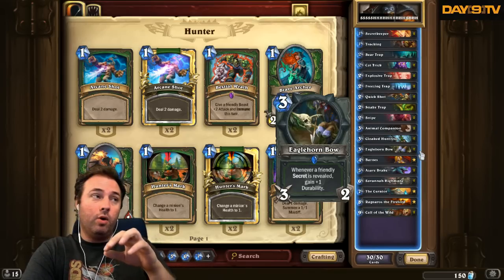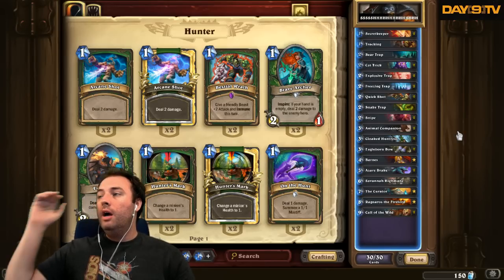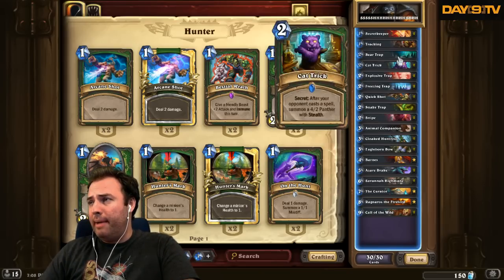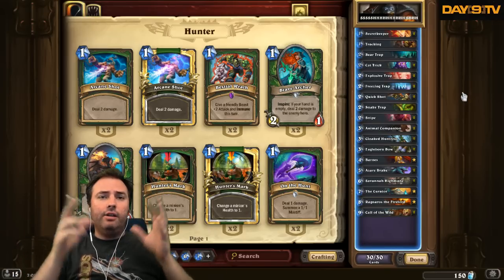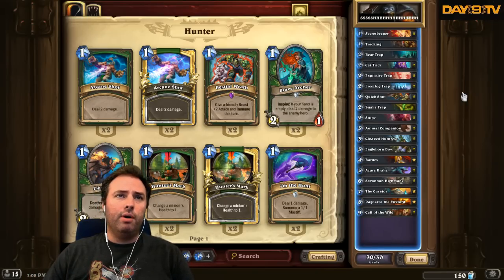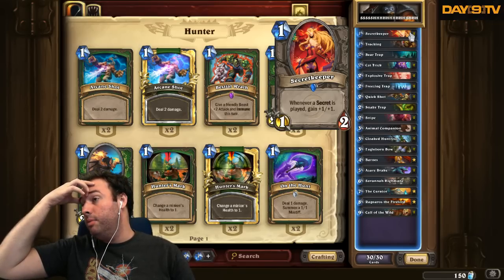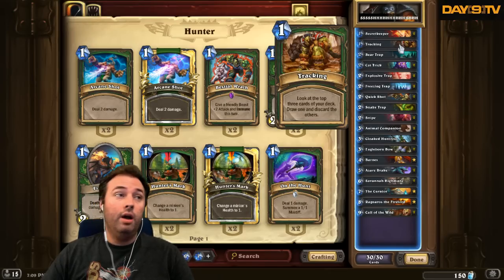This deck from VLPS kind of goes to the extreme. We've got two Snipes, Snake Trap, two Freezing Traps, two Explosive Traps, two Cat Tricks, and a Bear Trap — that's 10 traps. We also have an Eagle Horn Bow, which is essentially always there. I estimate we'll pretty much always keep Eagle Horn Bow and Cloaked Huntress because we have four cards that just interact so well with the secrets. With a deck like this that can jam out a bunch of secrets really fast, you're looking for a big spike in value — dump all your cards and then really finish them hard, burst them down ultra quickly with the bow and the huntress.